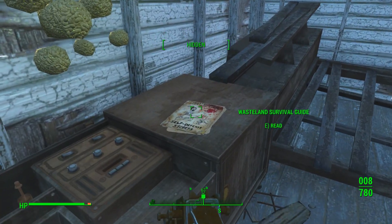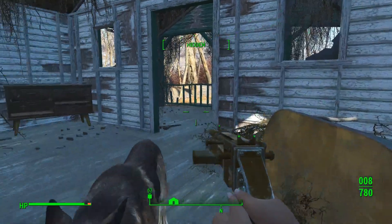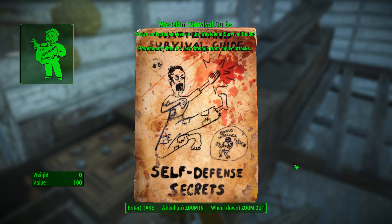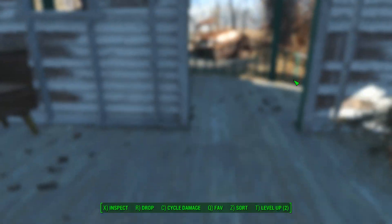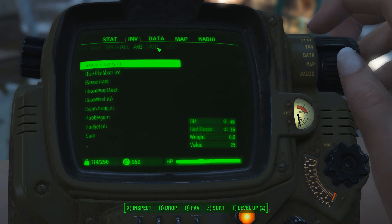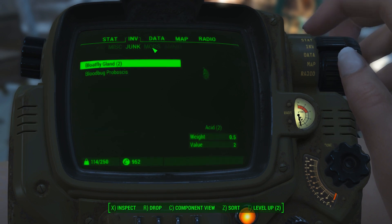Oh, look — a Wasteland Survival Guide! In Sunshine Tidings there was a Wasteland Survival Guide too, so let's make sure we get this one. Nice. Permanently take 5% less damage from melee attacks — very nice. I've been picking up these things and I'm not sure if I've read them or if you get the bonus right away when you pick them up.